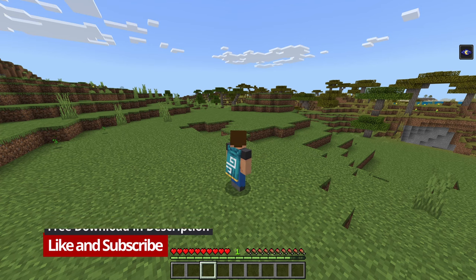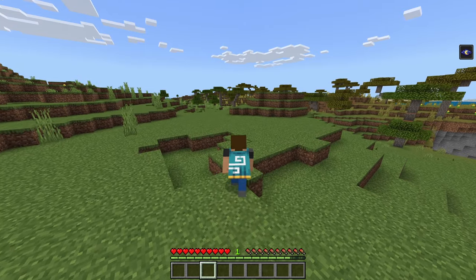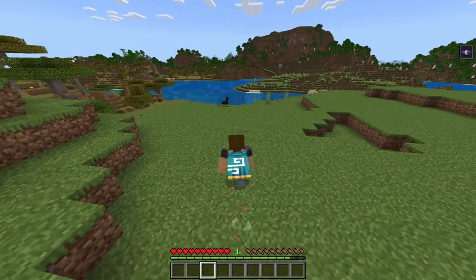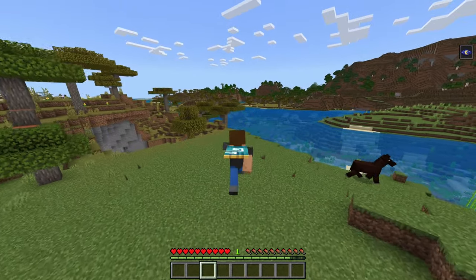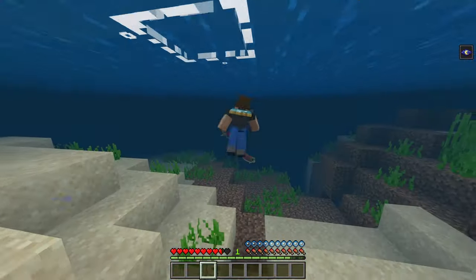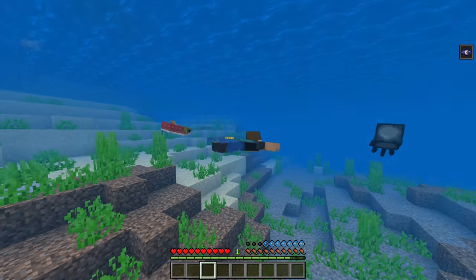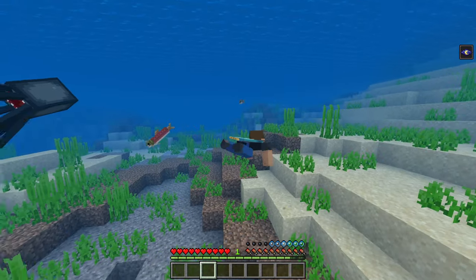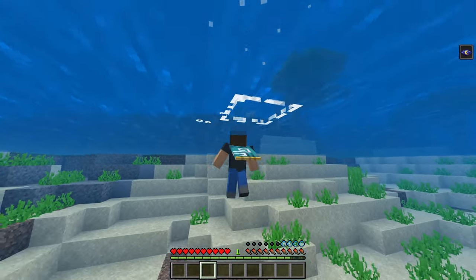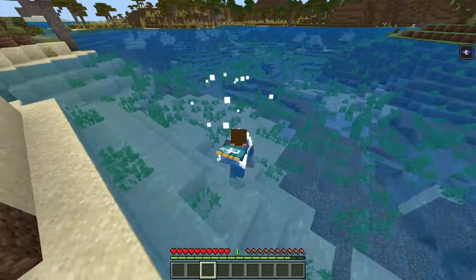Some of the first features I'll be showing you are player animations. We have the crouching animation, pretty nice, the walking animation, the sprinting animation, and the sprint jumping animation where it kind of looks like he's skipping, which is absolutely cool. We also have the water animation — when I jump in the water it creates a little splash, and all the mobs are animated as well.